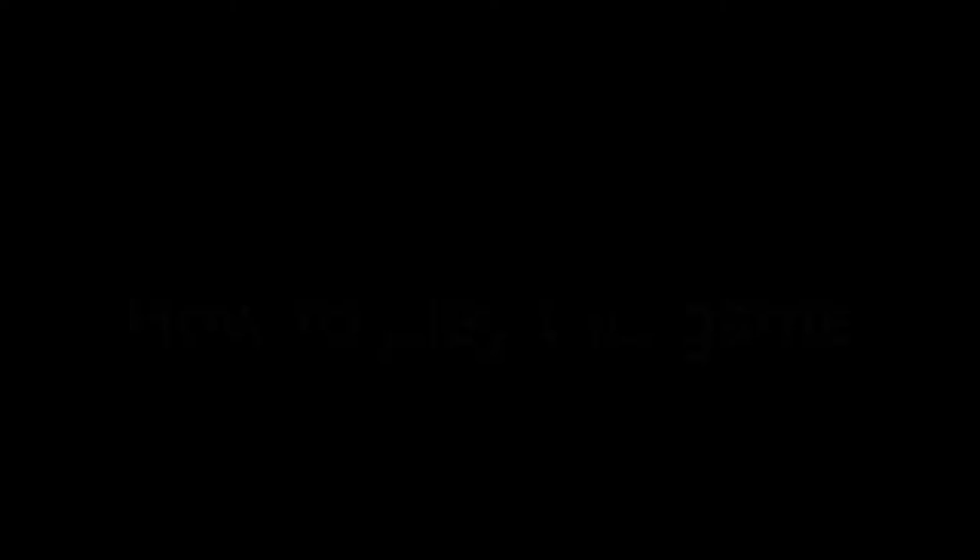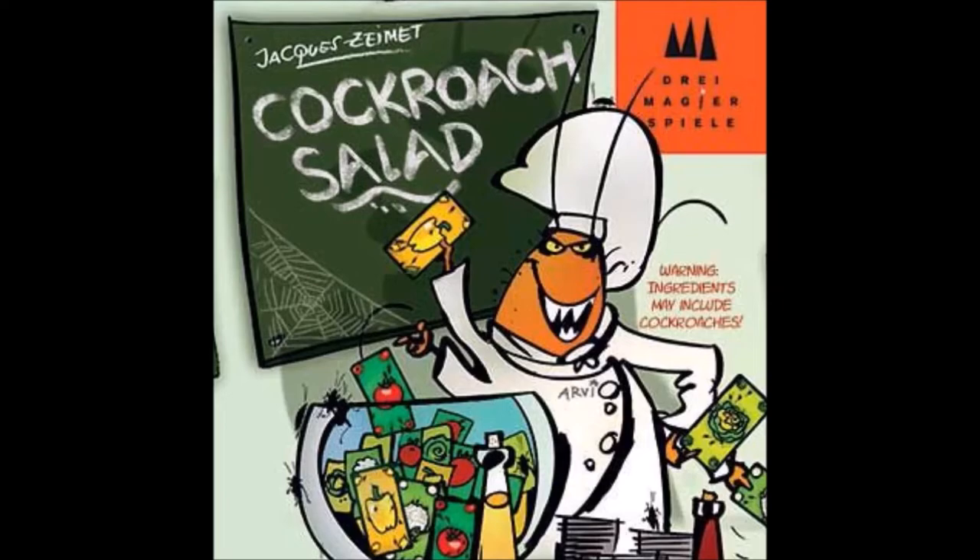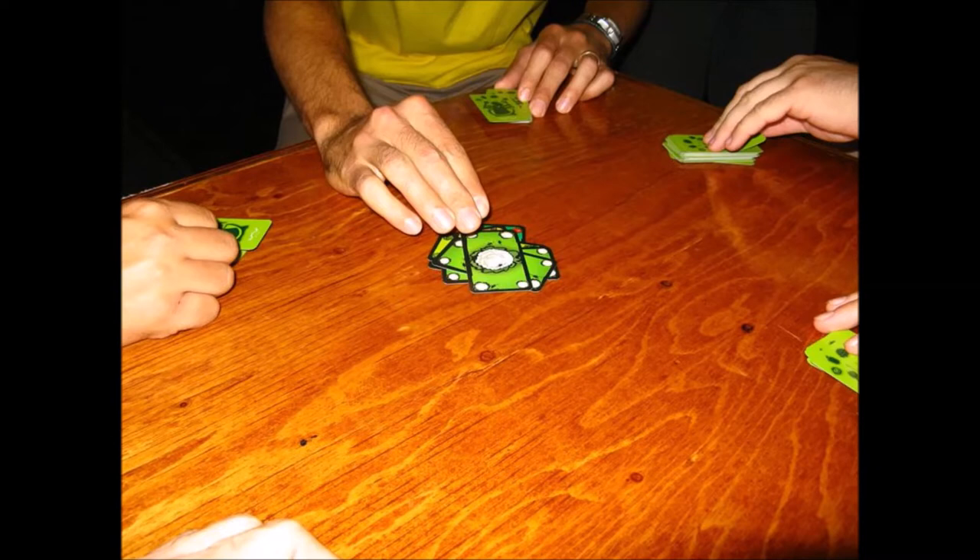The object of the game is to create a salad as quickly as possible by using your ingredients. To set up this game, deal all 128 cards face down and evenly to all players. Leftover cards are put aside. Players' cards remain stacked face down in front of each player. The youngest player starts by taking the top card from their pile, flipping it over, and naming out loud the vegetable depicted on the card — tomato, lettuce, cauliflower, or pepper.